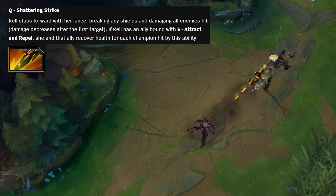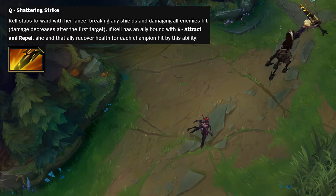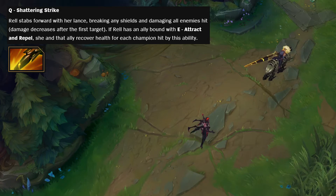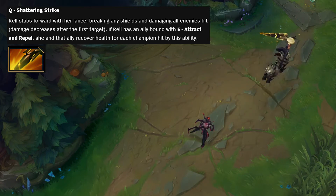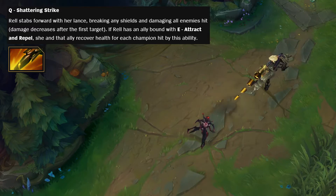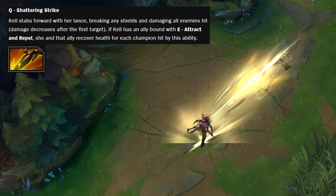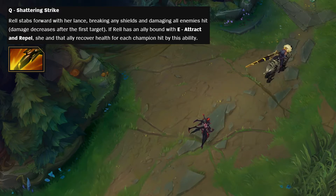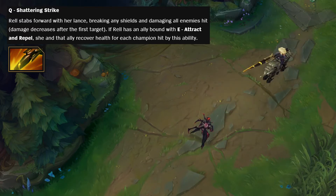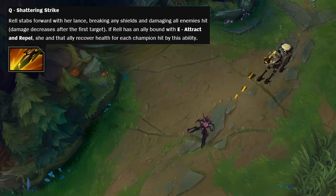If Rel has an ally bound with E — Attract and Repel — she and that ally recover health for each champion hit by this ability. So during a teamfight, if Rel manages to get a Q on a lot of enemies, you're going to heal the most. In lane, hitting one champion should be okay, and obviously lining both up would be even better. I wonder whether the heal scales with the damage your Q does — so if there are no minions in the way and you hit the champion for more damage, I wonder if that means a bigger heal. That's something we'll learn more about later.